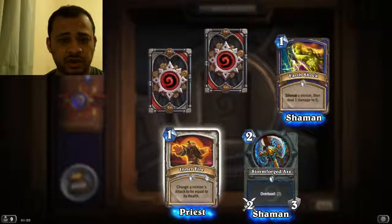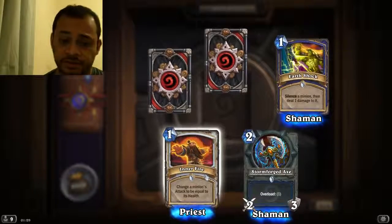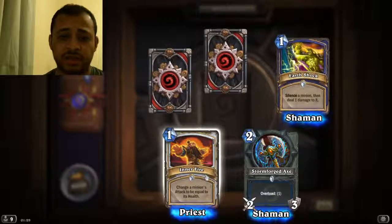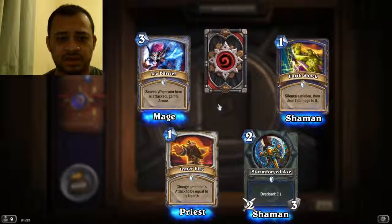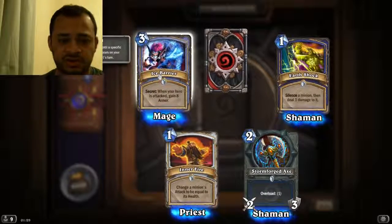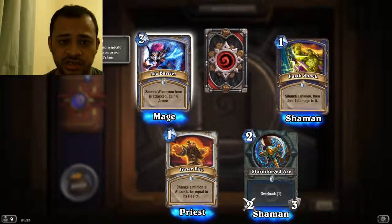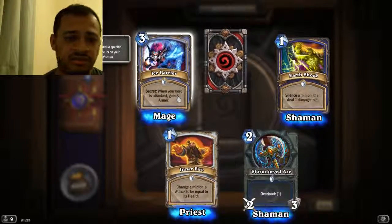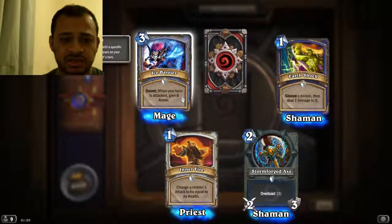Change your minion's attack to be equal to its health. So if you've got a high health card you can change it — you can buff its health up and then buff its attack to be the same, but it can be silenced very easily. Ice Barrier — okay, this is a normal secret. It's used by the mage quite a bit. It's not too special but it's only free cost. You're getting eight armor, so it's a nice little card.